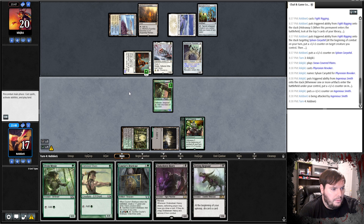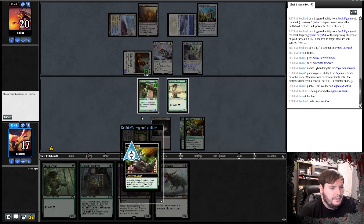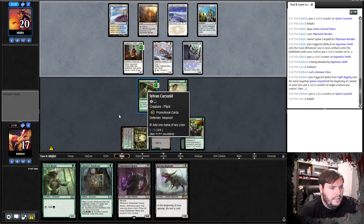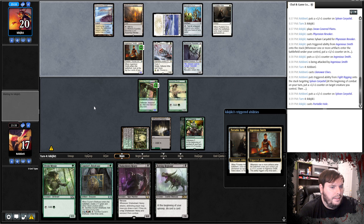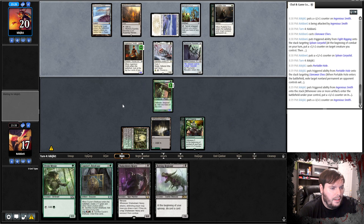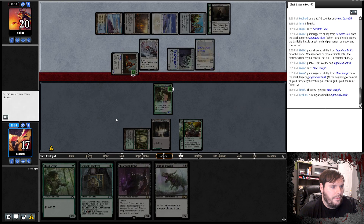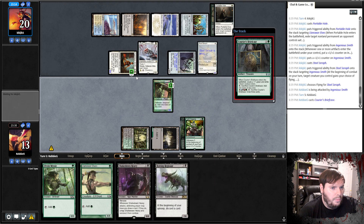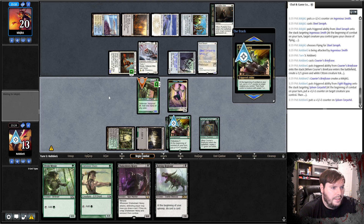Put a counter on the Carrietta — it's a 2/5 so it can't block this. Opponent plays Portable Hole and eats my Llanowar Elf. Give me a land off the top. Opponent plays Steel Seraph and gets it flying, hits me for 4. Another Elf — whatever, I'll play Courier's Briefcase. Put another counter on the Carrietta and pass.